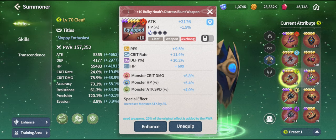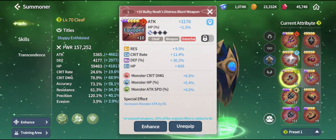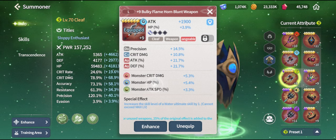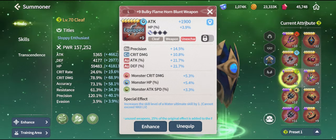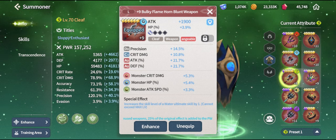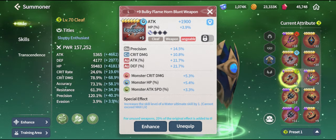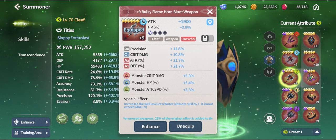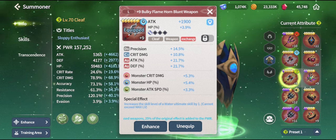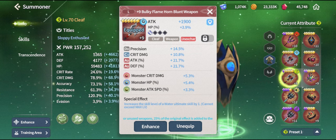Gems on other weapons still provide 25% of the gem power. For example, the water weapon has 5.4% HP, so my monsters are getting 25% of that — around 1.3 to 1.4%. So it is still important to equip gems on all of your weapons. Yes, alchemy is pretty hard to unlock, but the stat boost from these gems is very important.